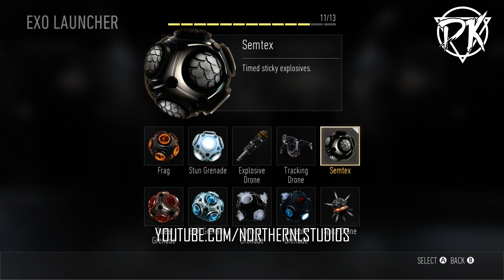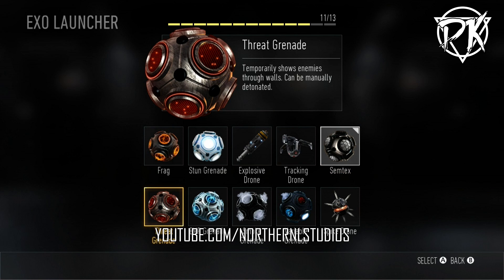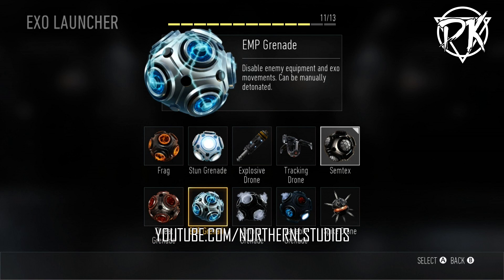Simtex is also making a return — it's a timed sticky grenade. You can't detonate it however you want; once you throw it, it just blows up like a normal frag grenade. The threat grenade temporarily shows enemies through walls and can be manually detonated. It's kind of like XO Ping but in grenade form — useful if you're trying to cap a flag and want to know if people are around you. The EMP grenade disables enemy equipment and XO movements and can also be manually detonated, so you can stop people from using their XO suit.